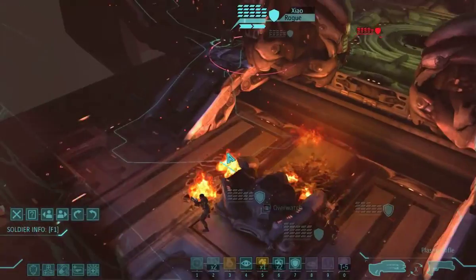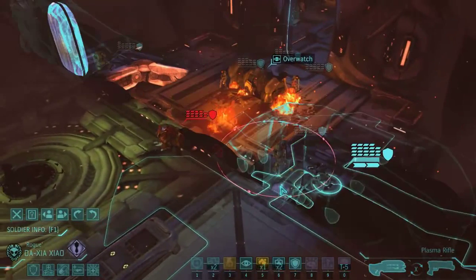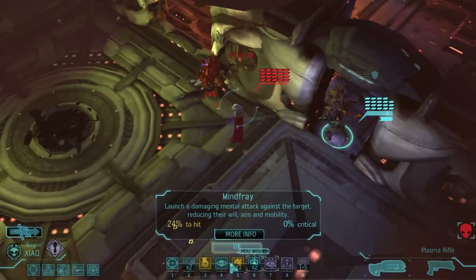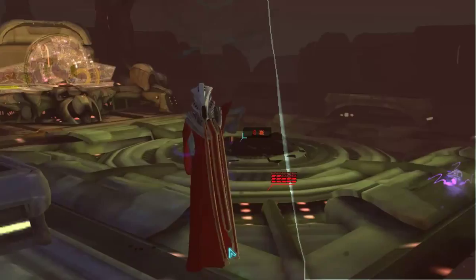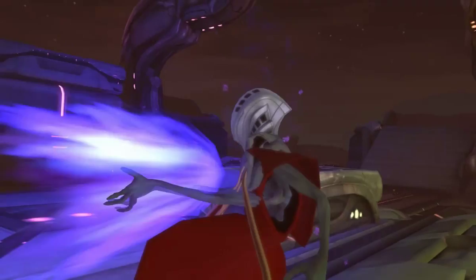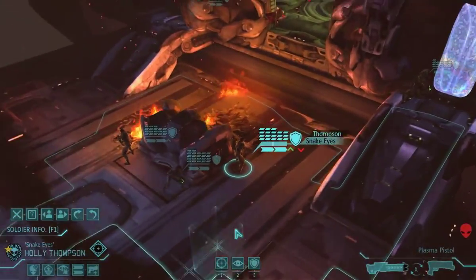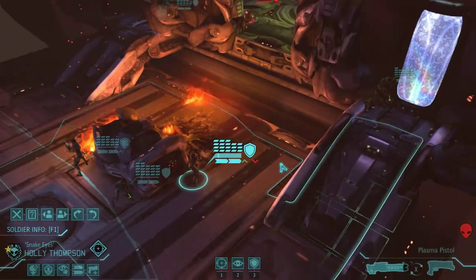And overwatch. I'm gonna go here. Oh look - the Ethereal obviously is very resistant to psionic attacks, but you're gonna shoot him in the face. 8 damage. Wow, 7 damage. Apparently he can do that psionic attack as much as he feels like. That's dangerous.